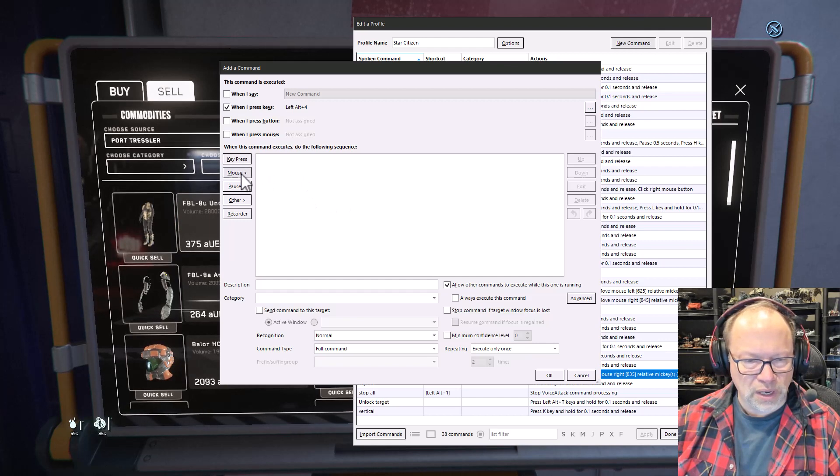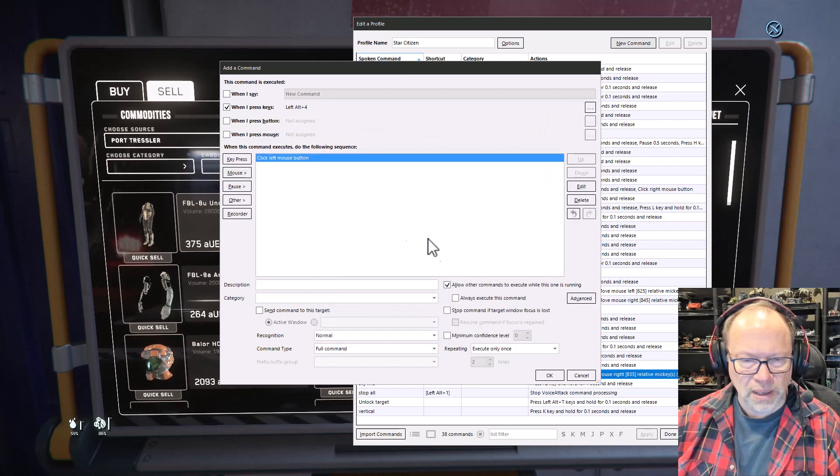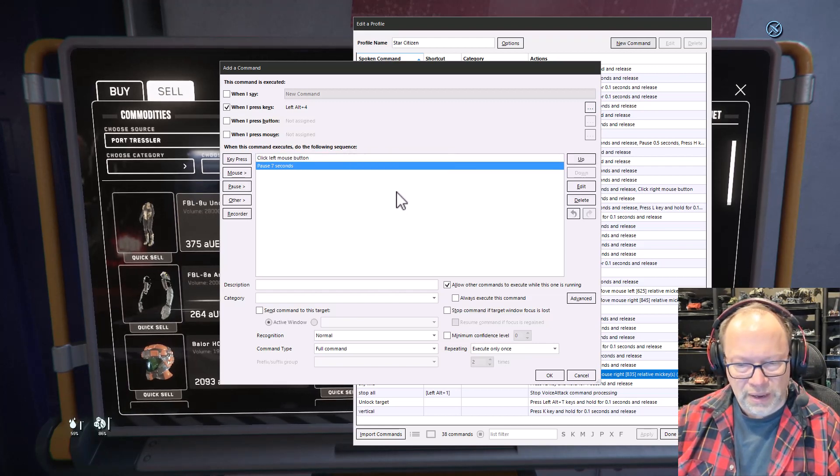So when I press left alt 4, this command will kick off through VoiceAttack. I just need to do a left mouse click and wait 7 seconds. Add pause and type in seven. And that's really all there is to it, other than after I test it I want to change it from execute only once to repeat continuously until stopped. For right now we're just going to do it once to make sure it does what I think it should.